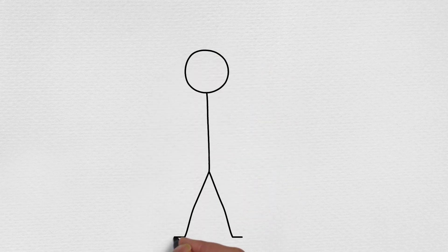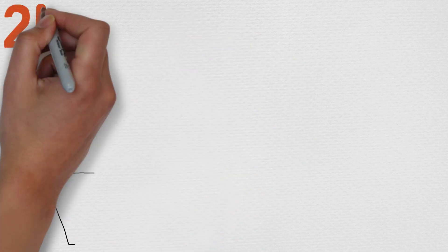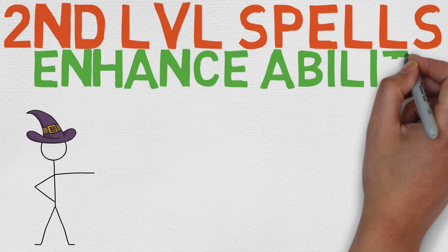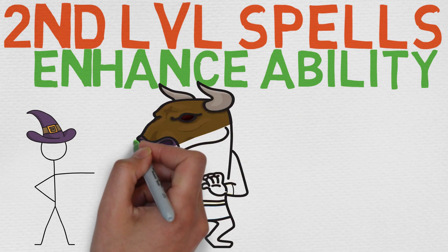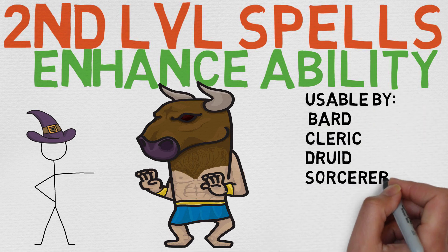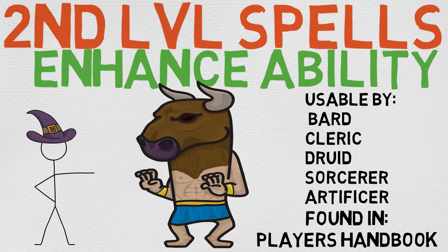Hello spellcasters of all shapes and sizes, my name is Chance, and welcome to the 24th episode of our second level spell series here at My Spell Book. Without further ado, let me introduce you to Enhance Ability, which just sounds so freaking awesome to say. It is usable by the Bard, Cleric, Druid, Sorcerer, and the Artificer, and it is found in the Player's Handbook. I do not know why the Wizard does not get it, but whatever. Let's take a look at the mechanics.